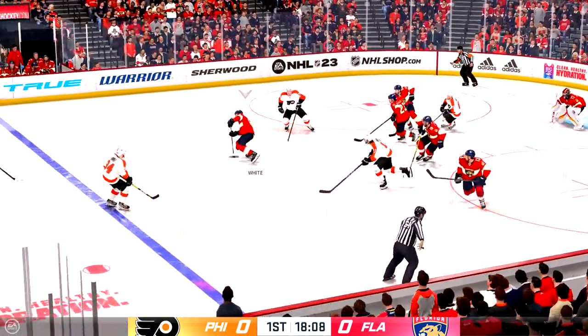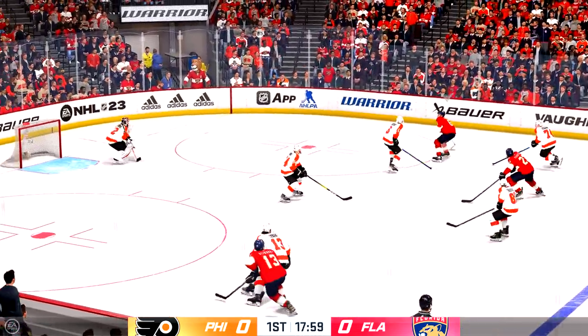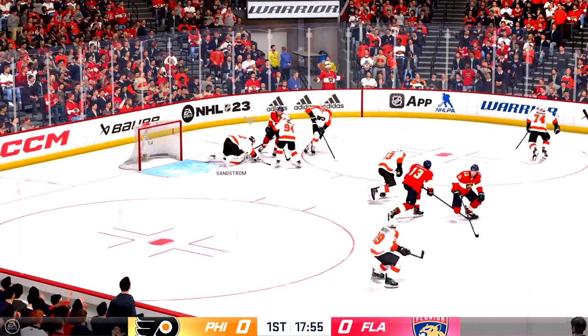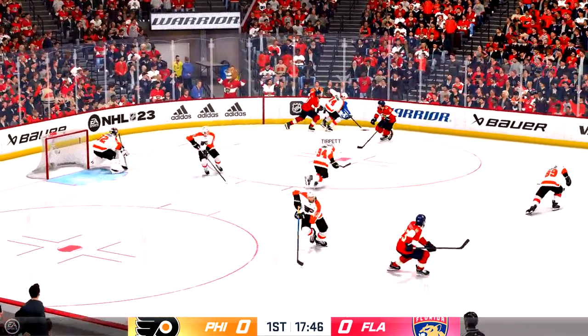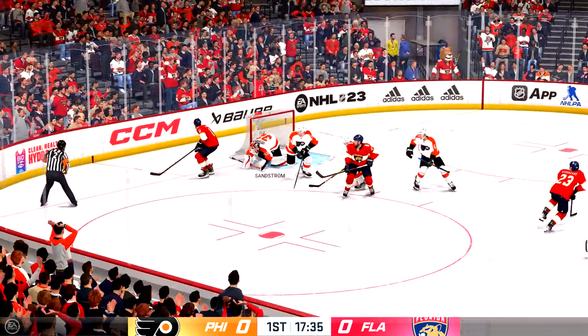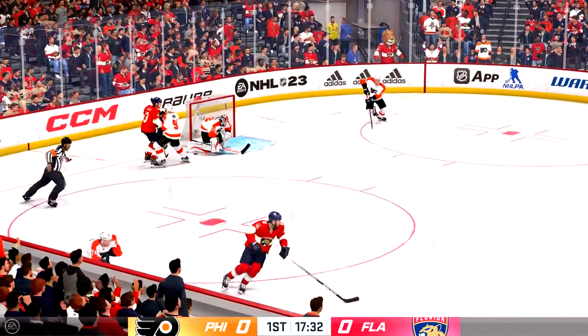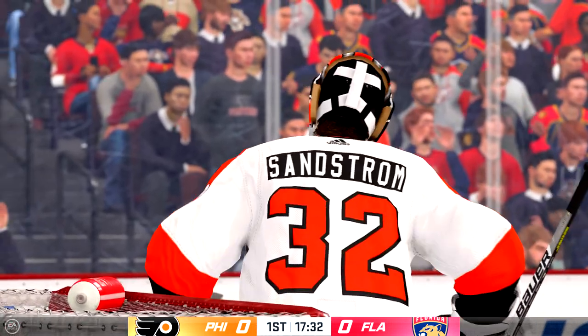A solid job tying up his opponent. Here they come through center and into the offensive end. Denied by the goaltender. And that's put away in the offensive zone by White. Florida's got possession here in the offensive zone. Denies them in close. I like the goalie's positioning here — he was aggressive enough to make a save on a dangerous chance.